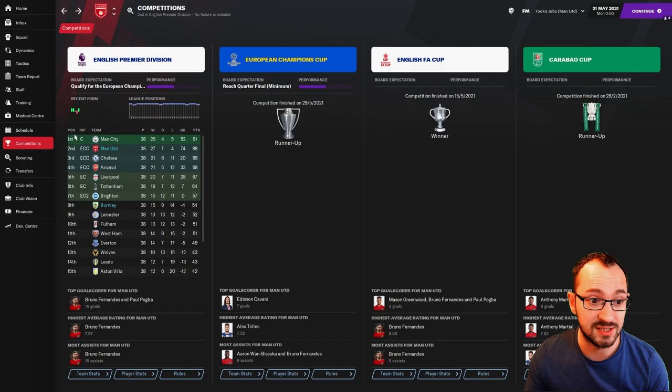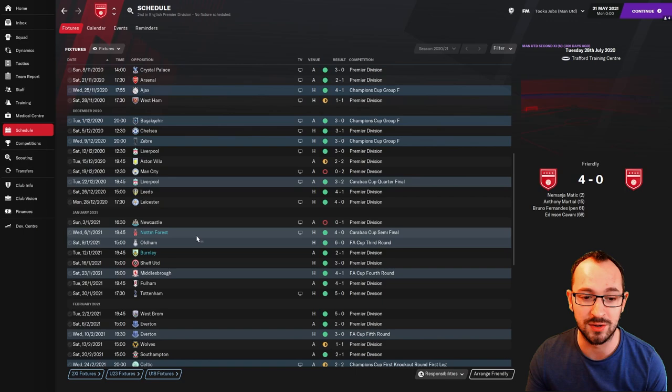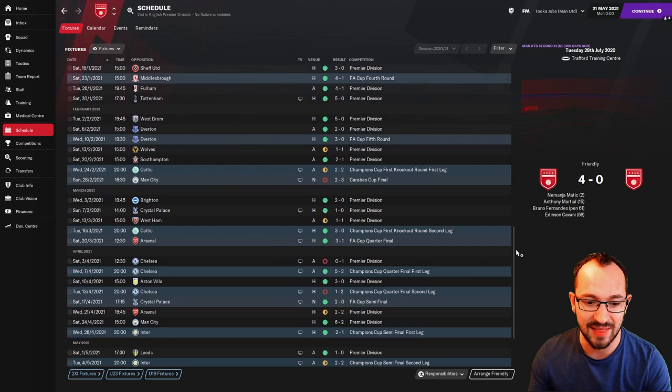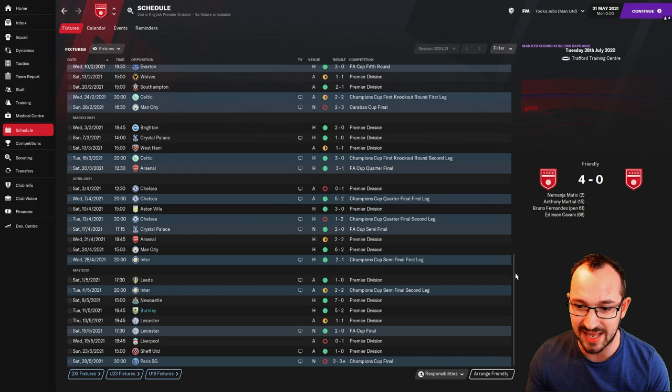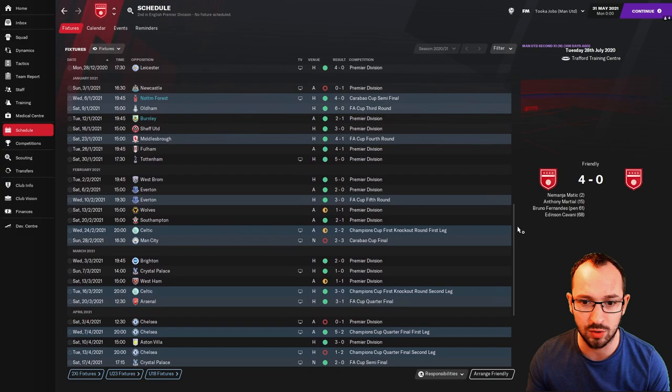Looking at the schedule and head-to-head: first against Burnley was a 2-1 win, second time a 5-2 win — Man United got the upper hand both games. They also beat Forest 4-0. Other big results: 7-0 Newcastle, 6-2 Man City — awesome result — 5-2 Chelsea, 5-0 West Brom, big results against Tottenham, Fulham, and Middlesbrough with four and five goal scores, and 7-1 Southampton.